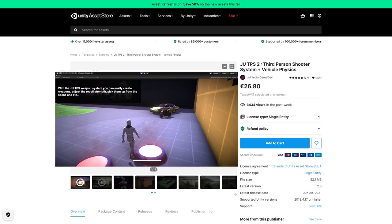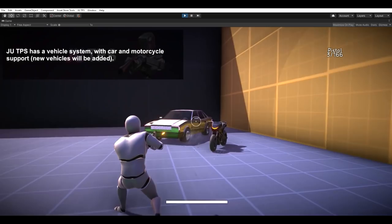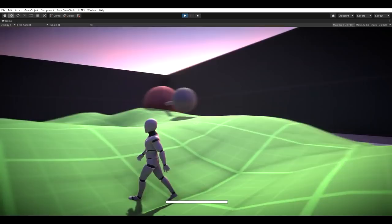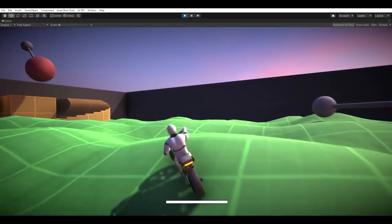If instead of FPS you want to make a third-person shooter, then the bundle also includes an excellent asset just for that. Based on the demo scene, it looks really capable — you've got lots of locomotion actions, the character controller handles all kinds of terrain, it features third-person shooting, some ragdolls, ramps, hazards, and accurate foot placement. It even has vehicle support, so you can go inside and drive a bike or a car.